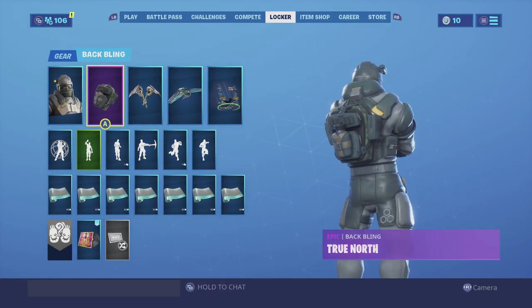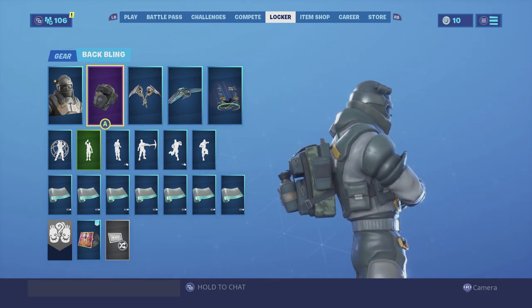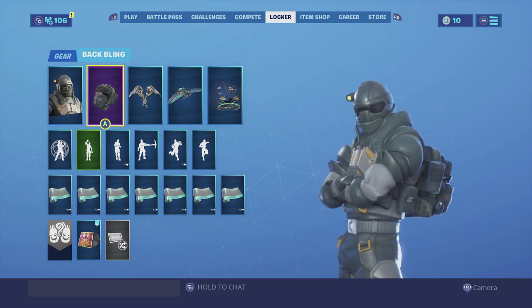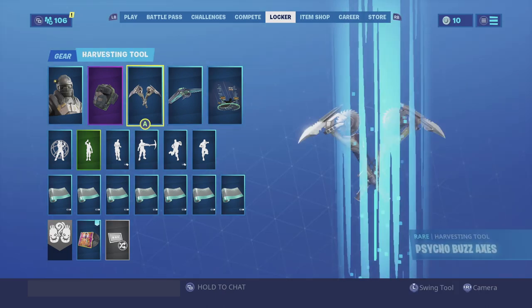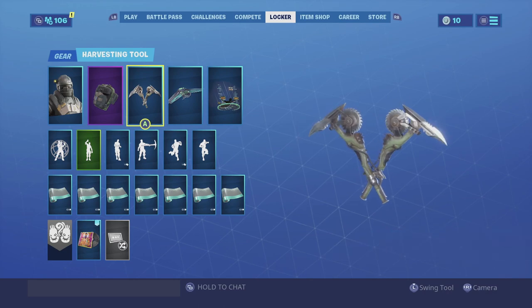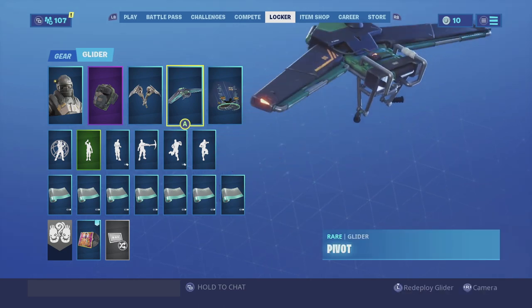For my second combination I am using the True North back bling. I do like how the color scheme looks really good with the skin, and he is military-based after all so the back bling goes really well with him. For the harvesting tool we are going with the Cyclone Axe. I really haven't used this harvesting tool that much but it looks really good with the skin, especially because it does have green.